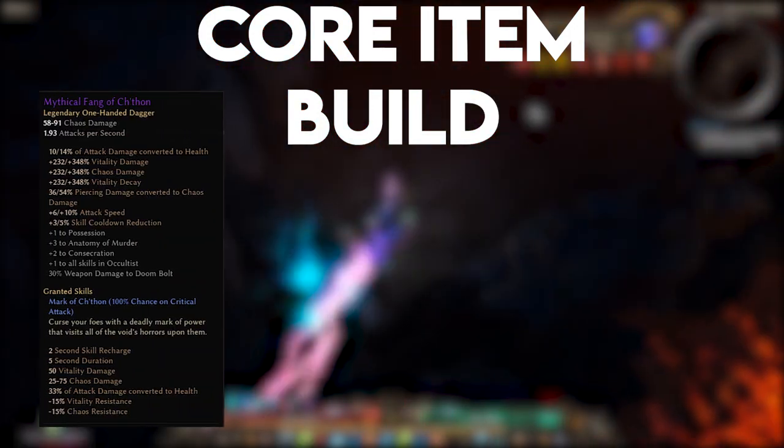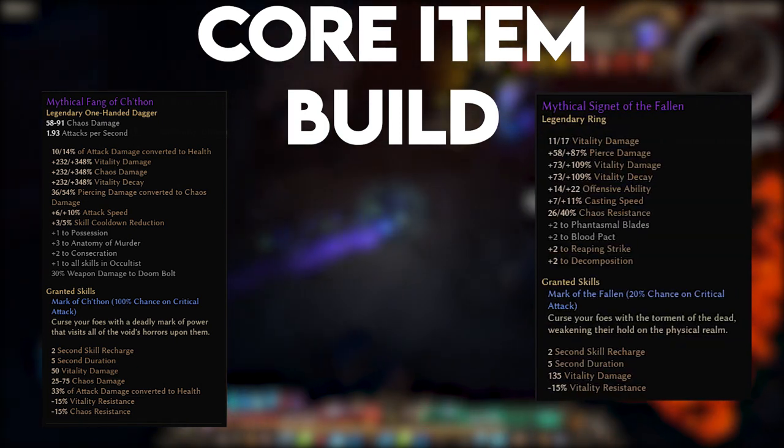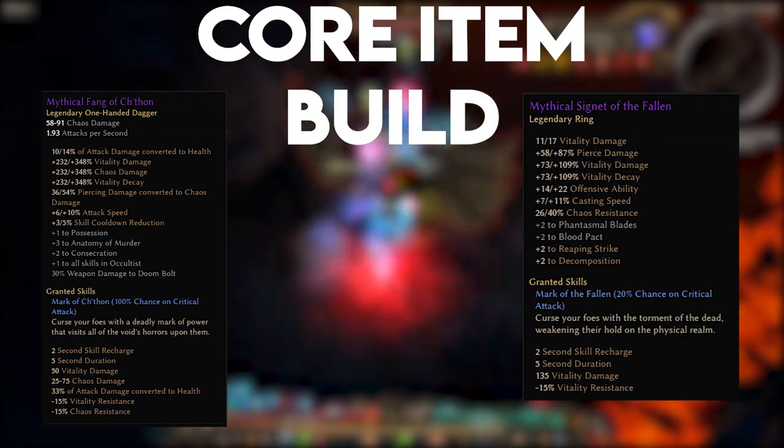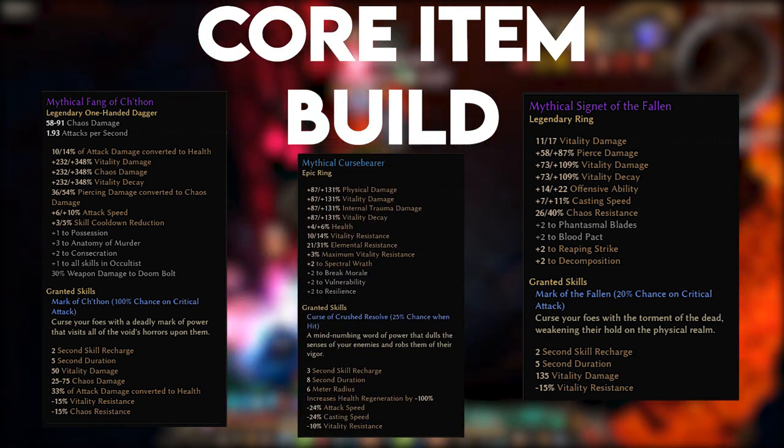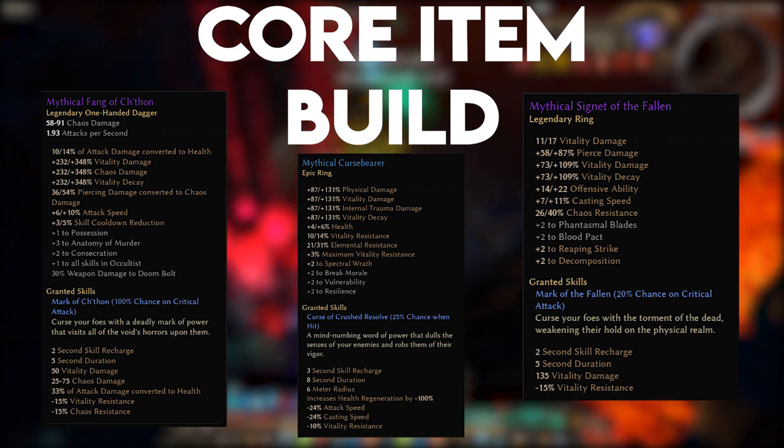We shore up the rest of the build with pieces of gear that will provide further Vitality resistance reduction, including the Dagger, the Mythical Fang of C'thun, and the Ring Mythical Signet of the Fallen, both of which have a proc that can reduce Vitality resistance by 15%, and the Epic Ring Mythical Curse Bearer, which will lower Vitality resistance by another 10%.